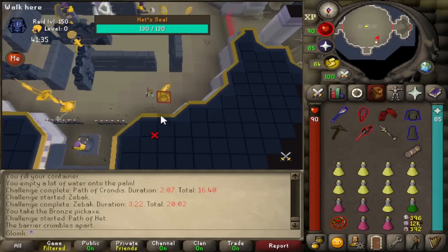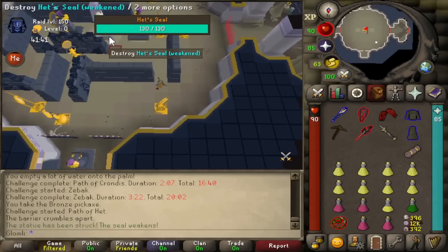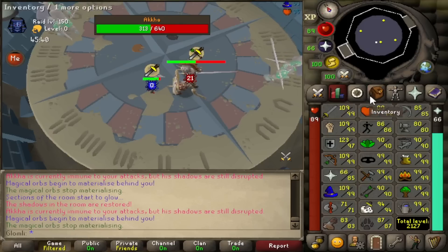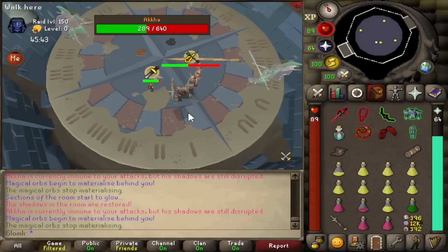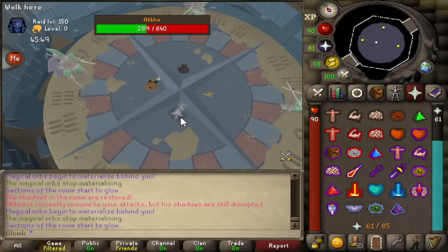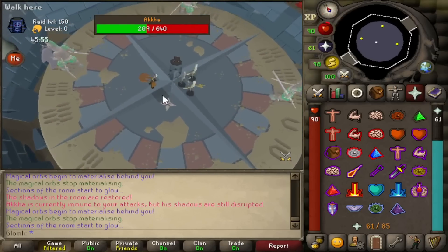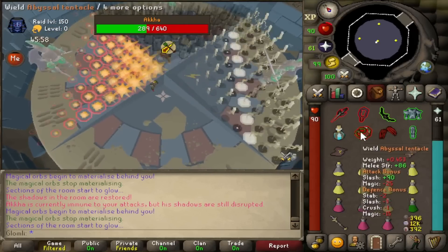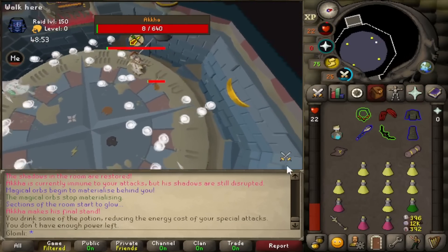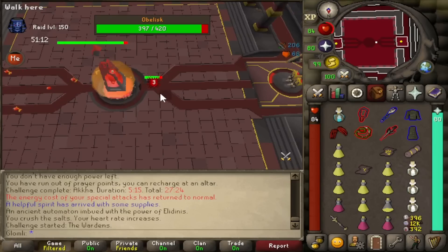Then we have the Path of Het. All you really want to do here is pick up a bunch of mirrors and place them correctly so the beam of light hits the shielded guy. I actually find this room nice and chill. Then you use your pickaxe and smack away at the rock. After that room you face Akkha. He swaps his attack style and overhead prayers every so often, so you'll have to swap prayers and keep an eye on that. The lights in the middle of the room light up and you need to memorize the sequence, otherwise you get blasted with fire. The scariest part is once he gets to low enough health, little white orbs just fly around the room — sometimes I do okay on this phase, sometimes I'm so close to death.